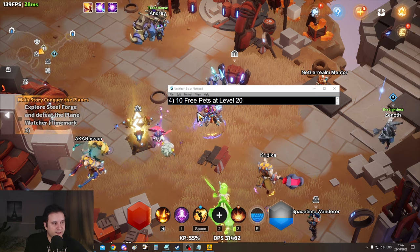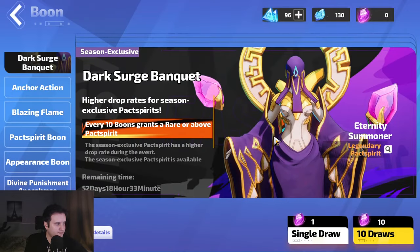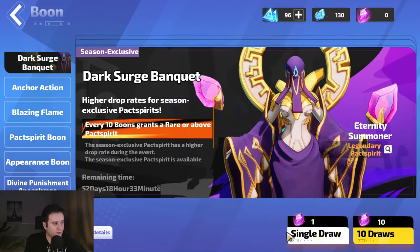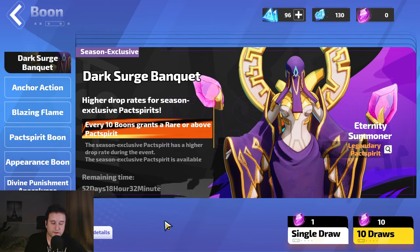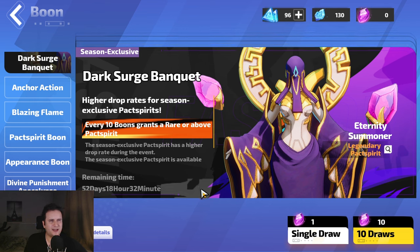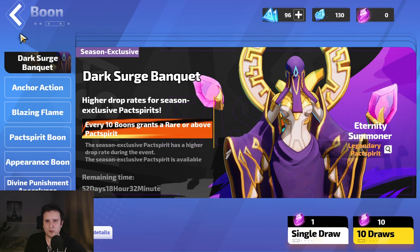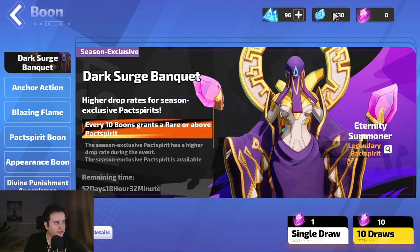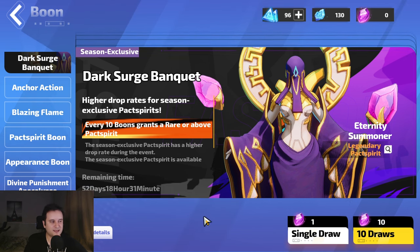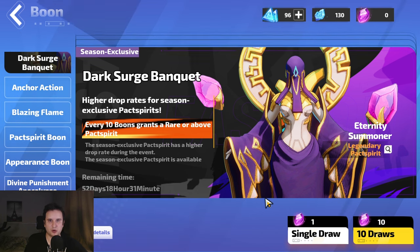Number four — you can get 10 free pets at level 20 if you have a new account. You go to F3 and you will see that you have 10 free rolls down here. If your account is new, you can basically get your pets. You're eligible once you finish the pet quest, which is around level 20. There's a banner that basically guarantees a legendary at 30 rolls, which with all the free-to-play currency you can definitely reach. You will not have to spend money right from the get-go — the first pets are completely free.